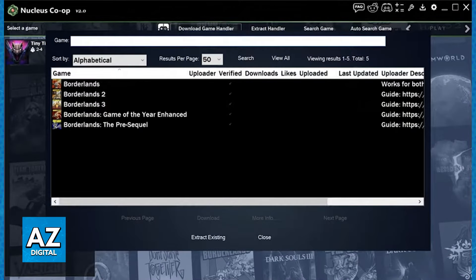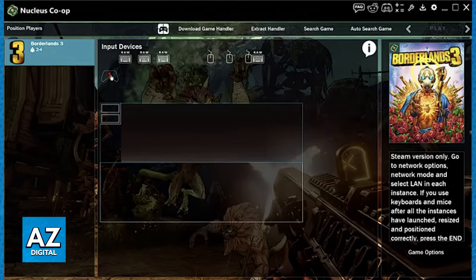When you open Nucleus Co-op, you will have to download the game handler for Borderlands 3. Look for Borderlands and make sure that you select it. Keep in mind that it seems like this option only works for the Steam version as well. When you choose Borderlands 3 and download the game handler, you will be able to assign the controllers, change the screen orientation, and get this to work. Just launch Borderlands 3 through Nucleus Co-op and you will be good to go.